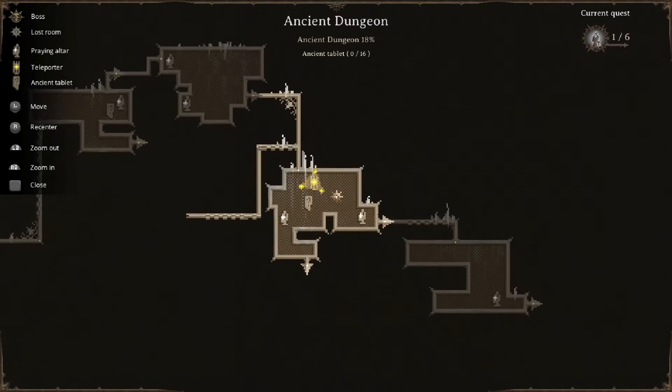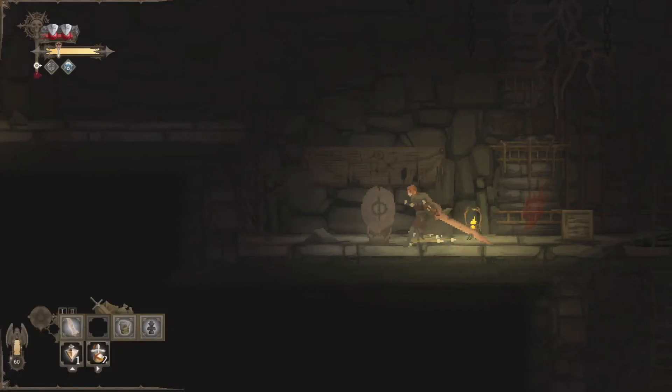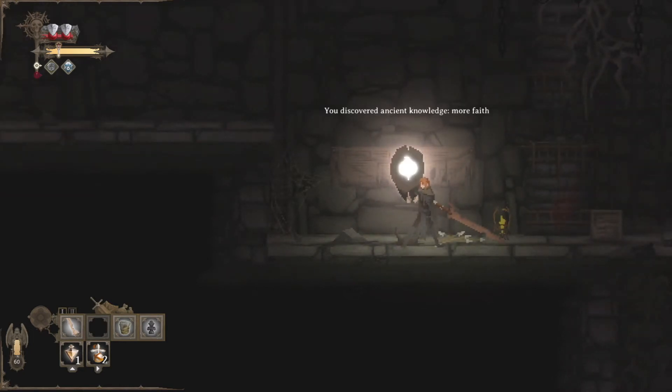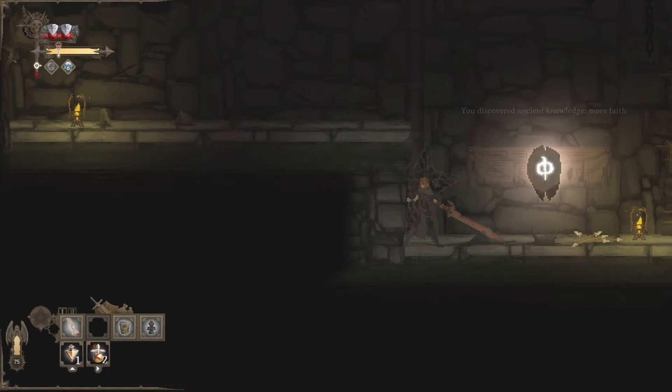So this is definitely worth coming back for. On the map we have one of those ancient tablets in the room, and here it is. This looks like — yes — more faith. We discovered ancient knowledge. Our faith just went up from 60 to 75. And there is a hidden door that takes faith to open — I'm actually not sure how we can get there.